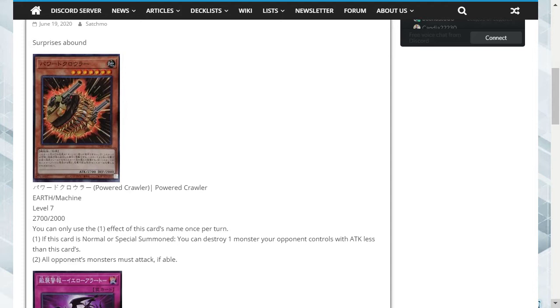The second effect — all opponents' monsters must attack if able — has a problem: if your opponent is running a defensive deck, or if they're running any quick-play spells or trap cards that can cut this card's attack, change it to defense mode, destroy it, or power up their own monsters, it doesn't matter that this is a 2700 attack monster when they can just have their monsters do things.